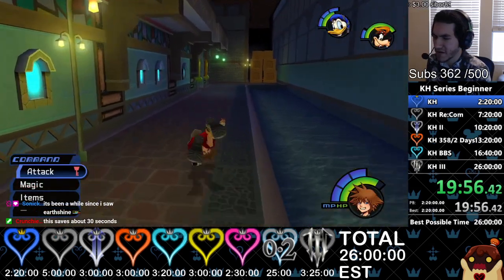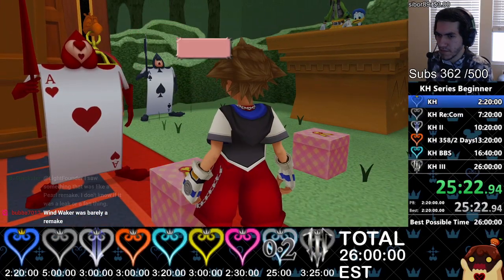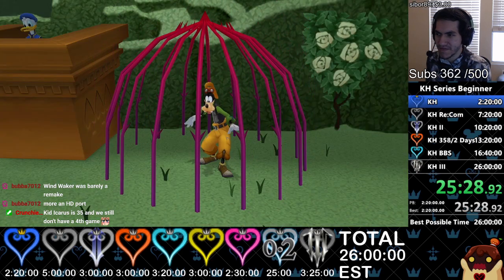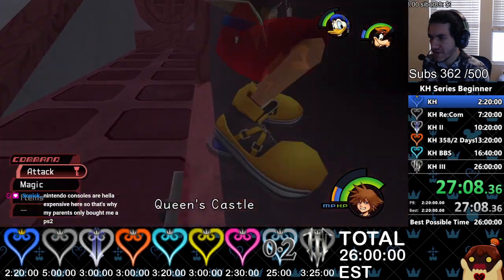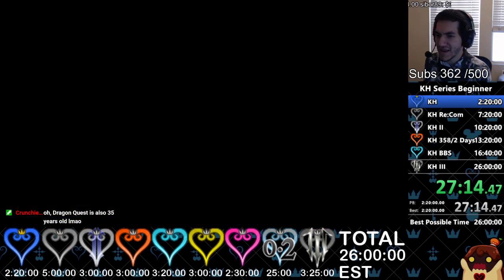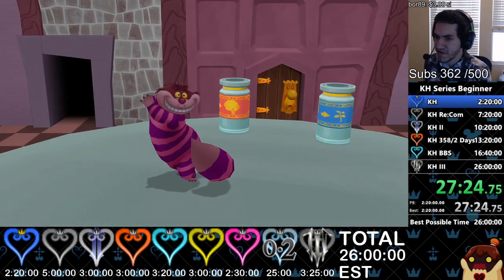Now we're gonna go to Merlin's and then leave from there. We want the one that drops the fastest — I think it's this one. I got the wrong one, it's okay. You want the one that has a soldier because it's a faster cutscene — you don't see Donald and Goofy get trapped on the things. You have to do the reaction command before the enemy spawns because in this game whenever enemies spawn you can't do the reaction command anymore. So you have to mash it out.